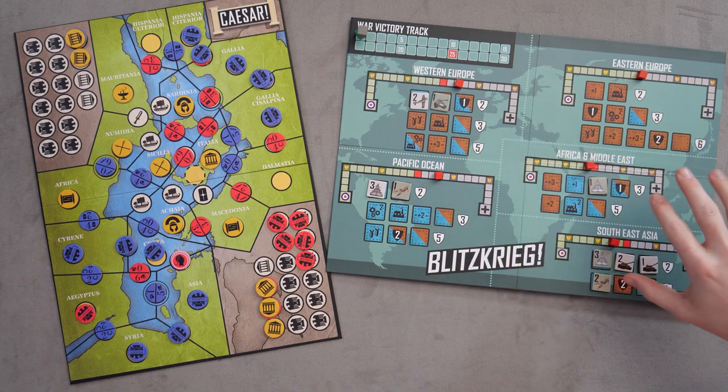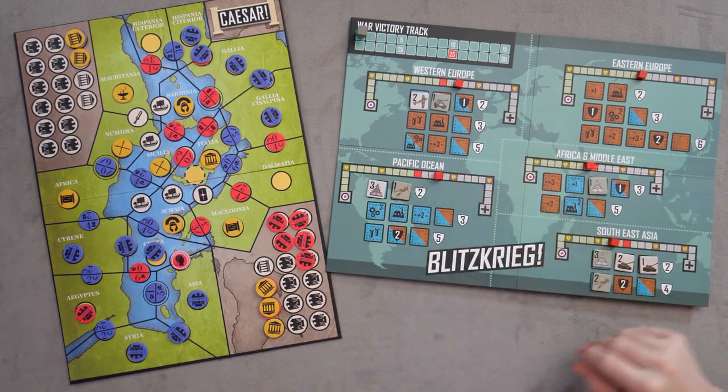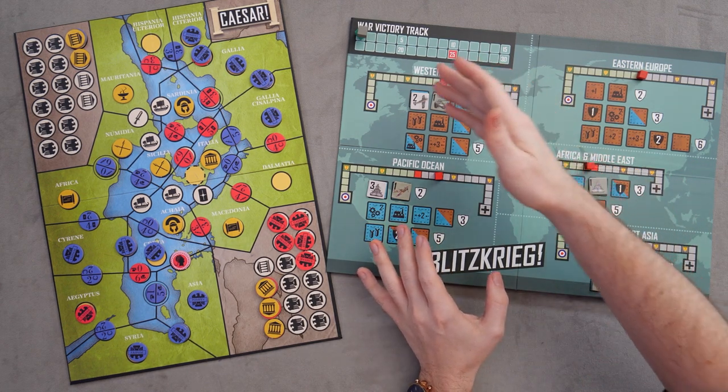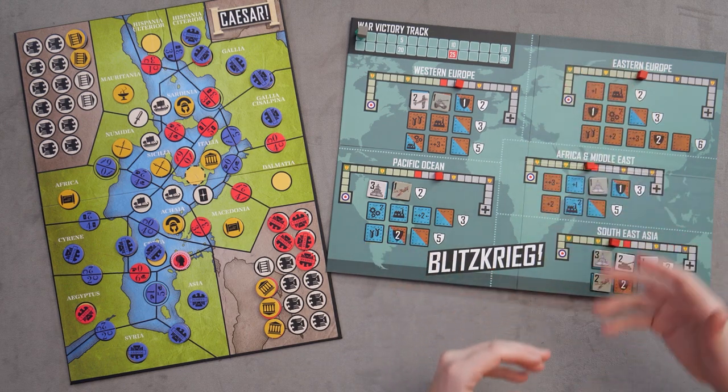Blitzkrieg, designed by Palomari and put out by PSC, is a game about World War II in 20 minutes. You're playing on a map, having a tug of war as you place tokens from behind your screen. You place tokens onto the map to win various theaters of battle — Western Europe, Pacific, Eastern Europe, Africa, Middle East, and Southeast Asia. As you win different battles you move up the victory track, and the combination of how you push those various levers of combat determines who ultimately wins.